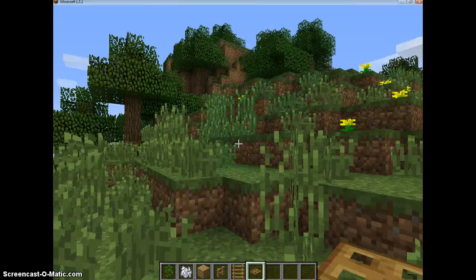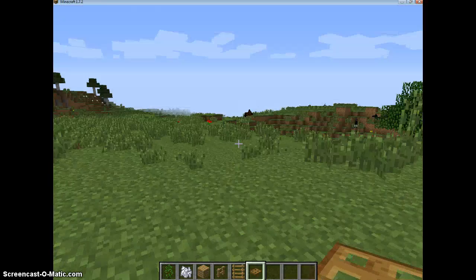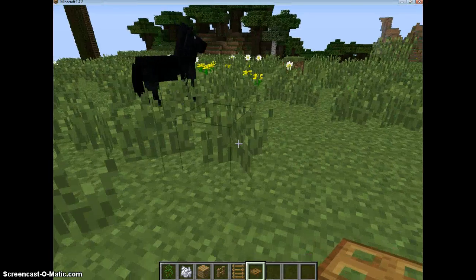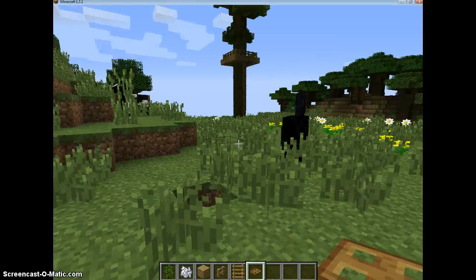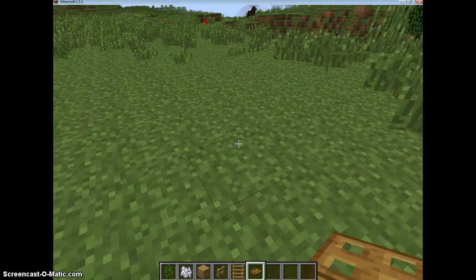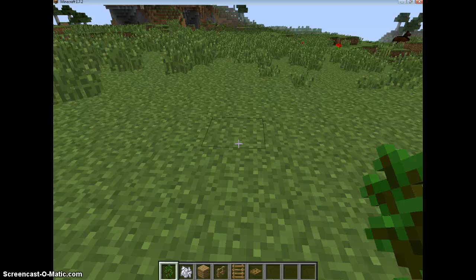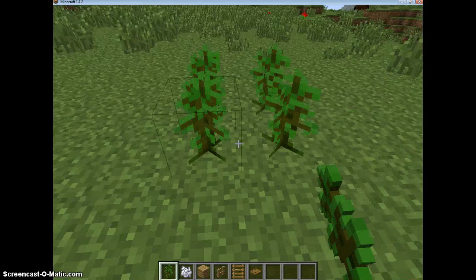First, you're going to want to clear out an area so there's not a lot of grass, no animals or anything in the way. Then you're going to take your jungle saplings and put four of them down like this.